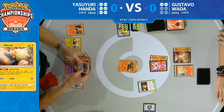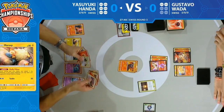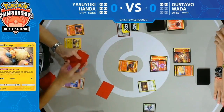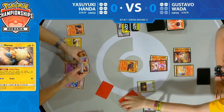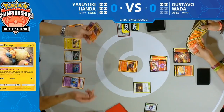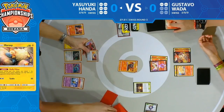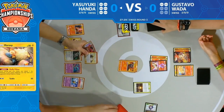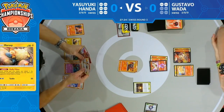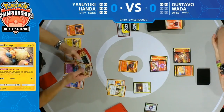Looking to use Smooth Over — still able to use it, eyeing down that Cynthia and Caitlin Tag Team supporter. Another way to get more supporters back into the deck and draw cards. He was eyeing down Lieutenant Surge with the Palpad, but Cynthia and Caitlin will get you more cards and get Lieutenant Surge into hand for next turn. We even see that Magcargo GX in Yasuyuki's hand — he's really hoping to set up a big turn.